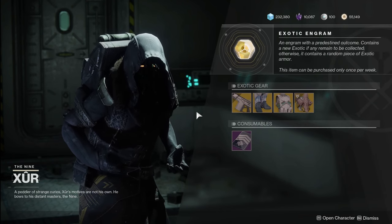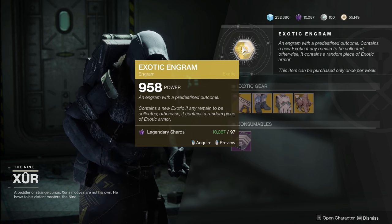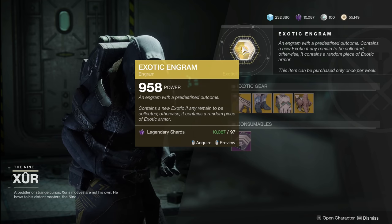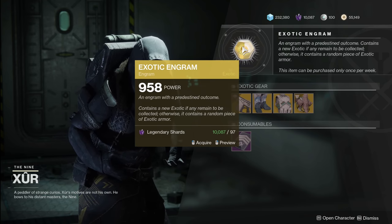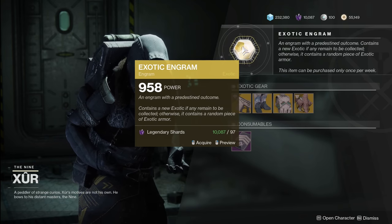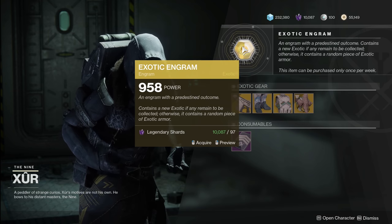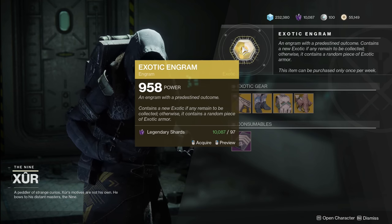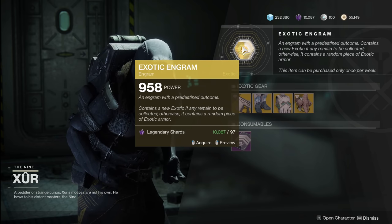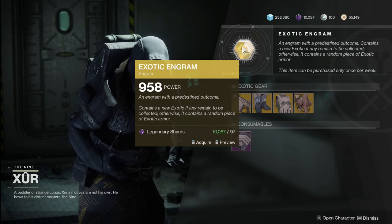He's got a new one. Quick reminder: your exotic engram is going to work on a checklist until you have everything for that character class. Then when you have all exotic weapons and armor you can get from Xur, it's going to start doing random rolls on armor, giving you a chance at a good stat roll. So if you've got a good amount of shards, try and get a decent stat roll, because the ones that come from him are collection rolls, so they're very low stats. Good stats are going to at least have a chance to roll from here. Once a week, you may as well give it a shot.